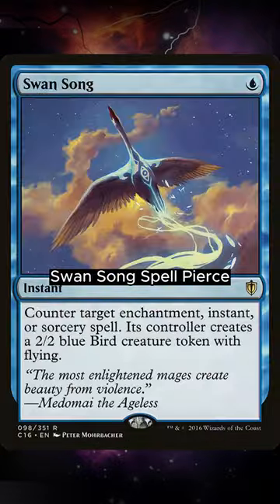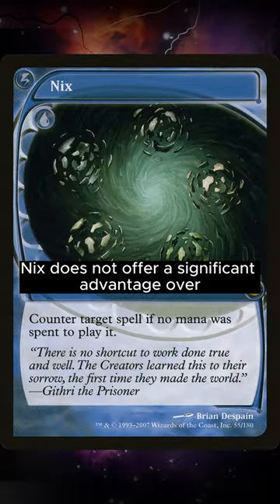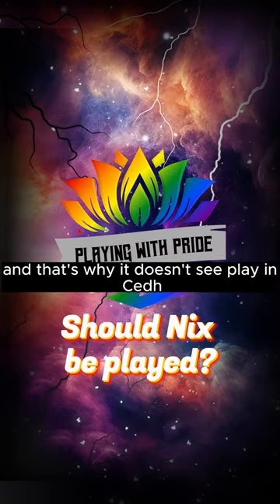An Offer You Can't Refuse, Swansong, Spell Pierce, Flusterstorm, and Miscast all do a better job than Nyx. All in all, Nyx does not offer a significant advantage over the more powerful and versatile counterspells, and that's why it doesn't see play in CEDH.